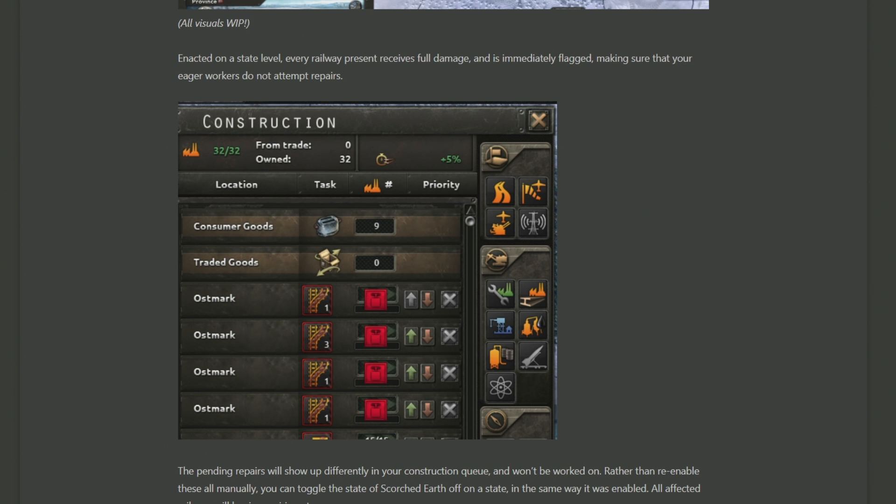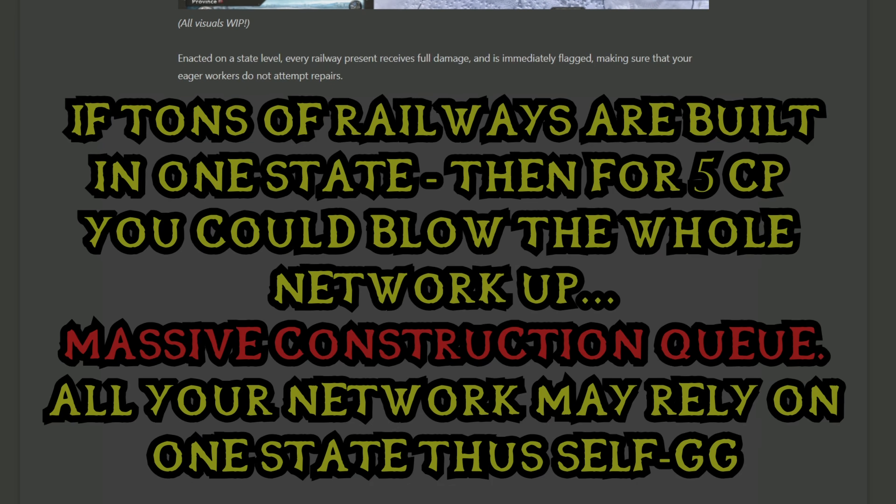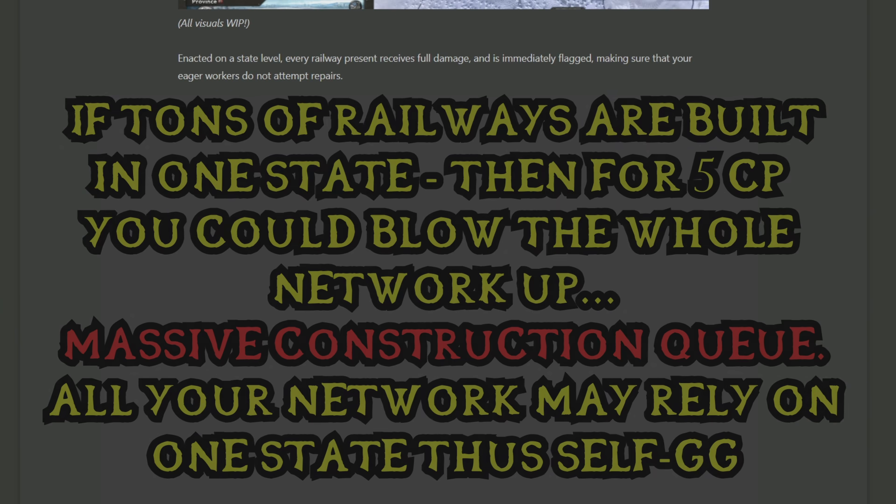In all seriousness, it does make me think about how, because railways are built by province, having the ability to immediately destroy all of your railways in a state for five command power is quite a powerful ability, especially when certain states are far bigger than others. You obviously don't want to waste your civilian factories building a ridiculous amount of railways where they're not needed, but over-stacking railways in one state could leave some serious damage that could never be repaired, so maybe building sparingly between states is something to consider.